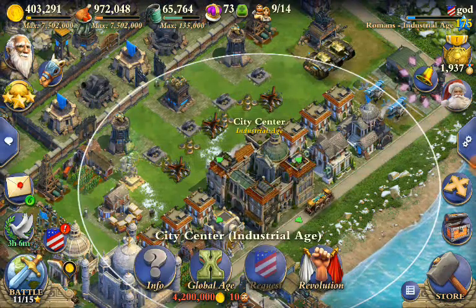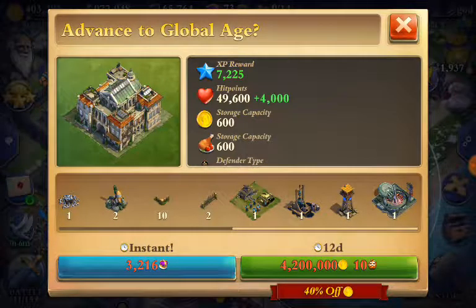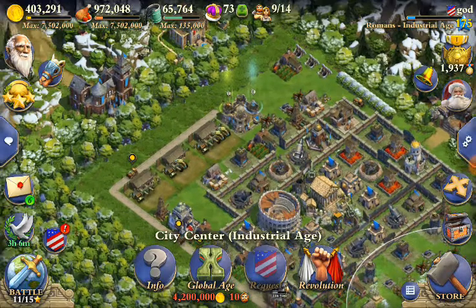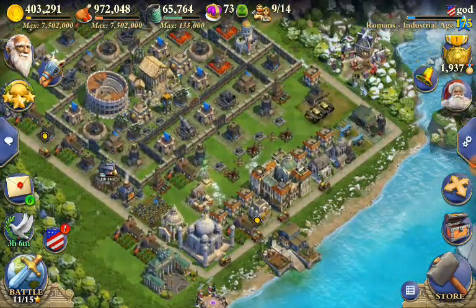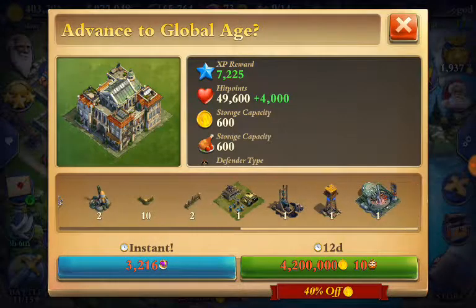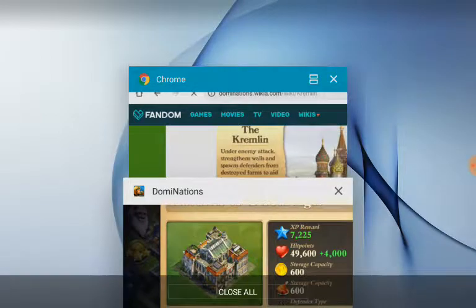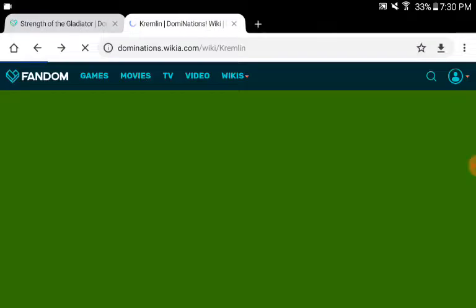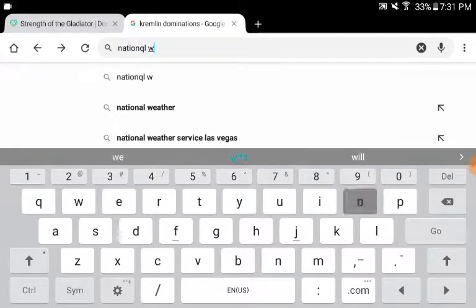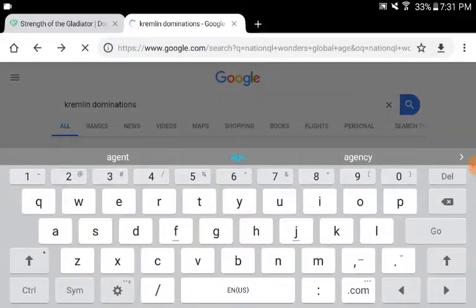We can also look at what national wonders are available for the next age. I remember when I hit the global age it's going to be a really tough decision. Let's take a look at the options — I think the upcoming choices are for the atomic age.